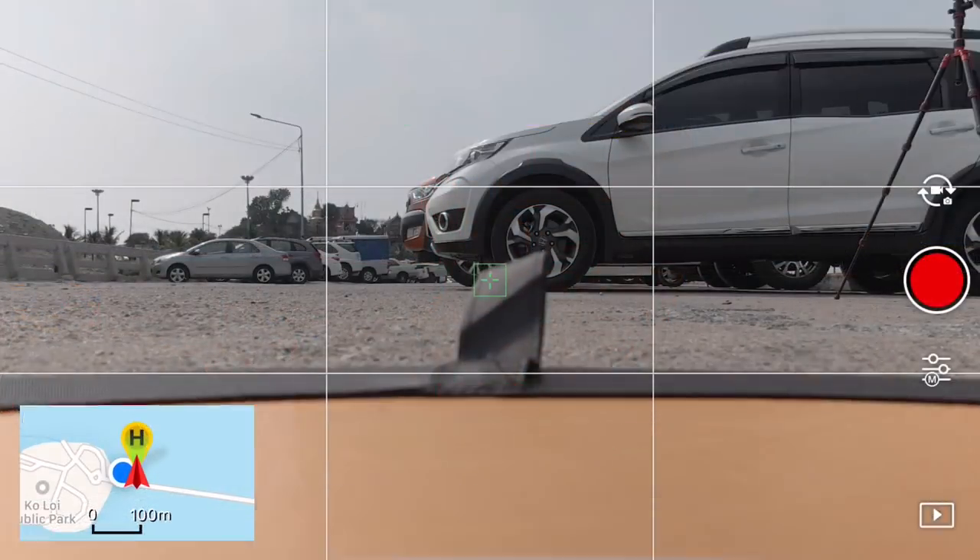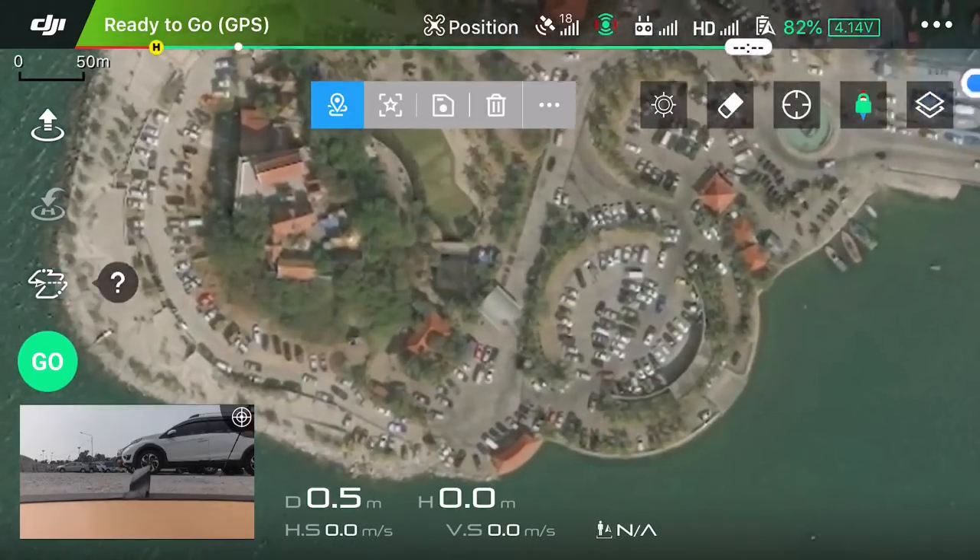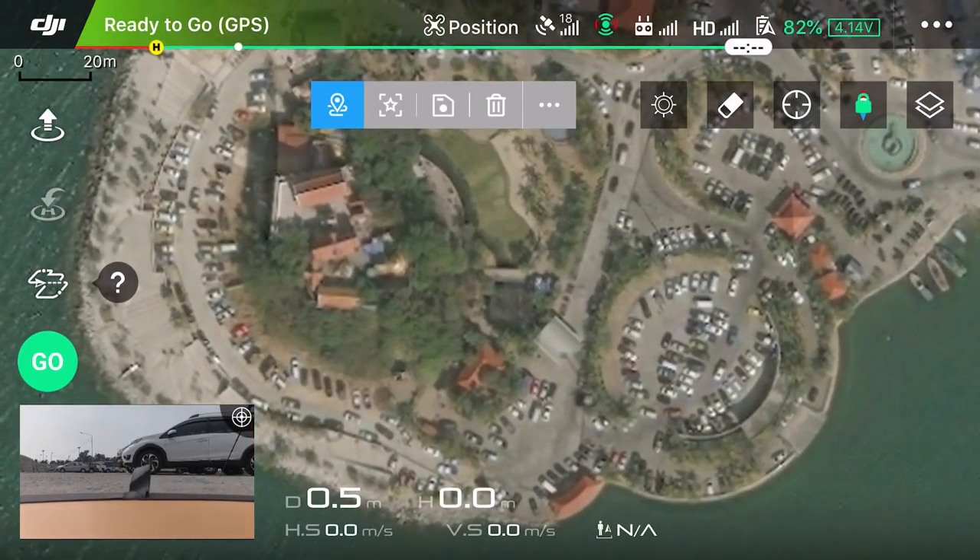Now we're going to do something more advanced using the POI mode. You can set a point of interest — one, two, or even multiple POIs — then set waypoints around them and link those waypoints to a particular POI. No matter what height you're at, it will pitch the gimbal and focus the camera on that POI automatically. To do this, go back into intelligent flight modes and waypoints. Switch to satellite mode so you can see exactly where the temple is.